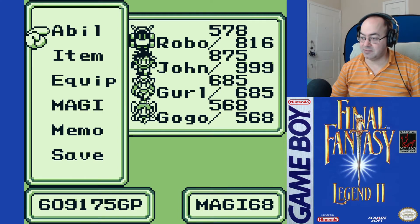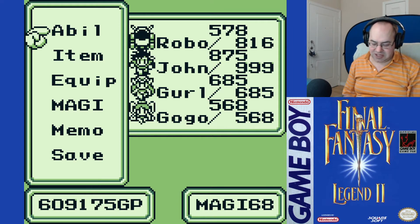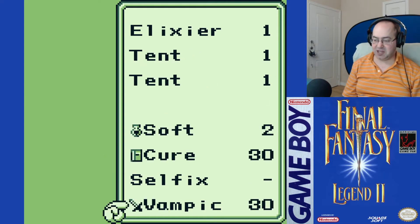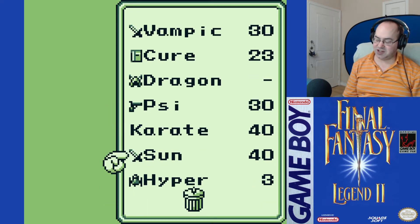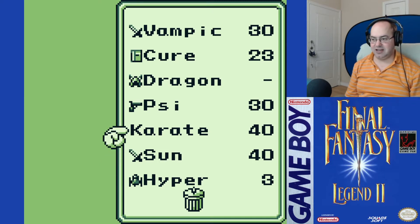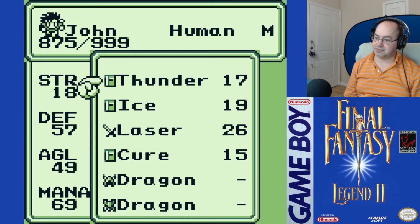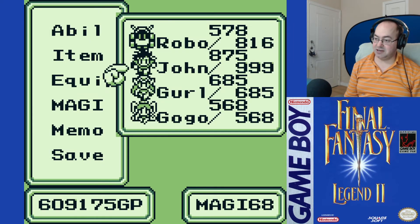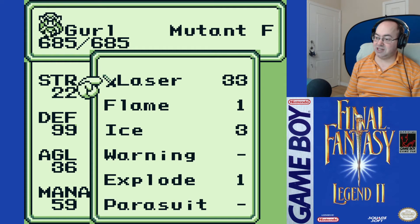We're back. So yeah, assuming there's the last like four more chests. We got one right there — one spot. I could toss the Vampik, that's two. If I had to, I could toss the Sun Sword. I don't know what I'm gonna do with the Karate. And I could probably toss the Dragon. We're getting close to using up the Cure books. She's a little on the rough side.